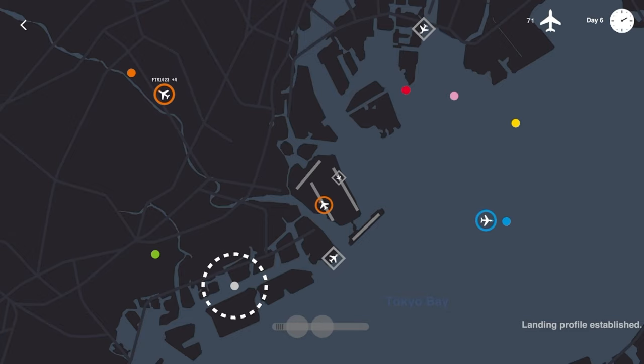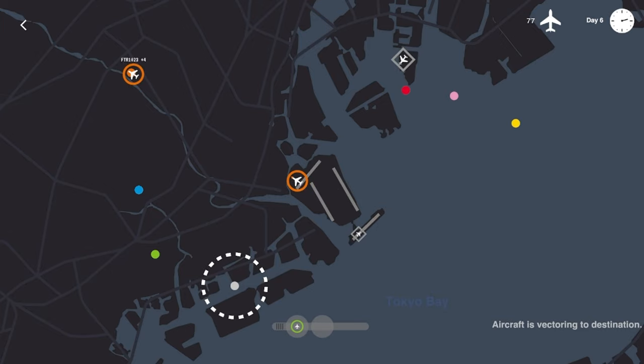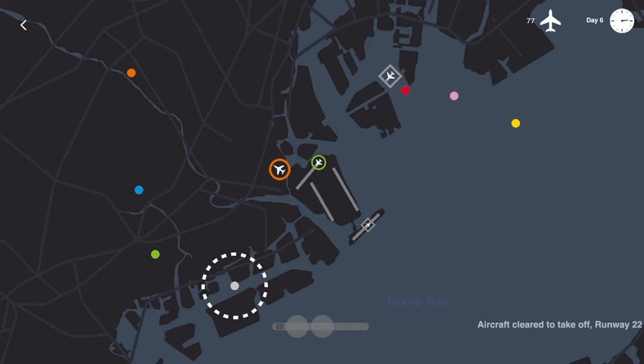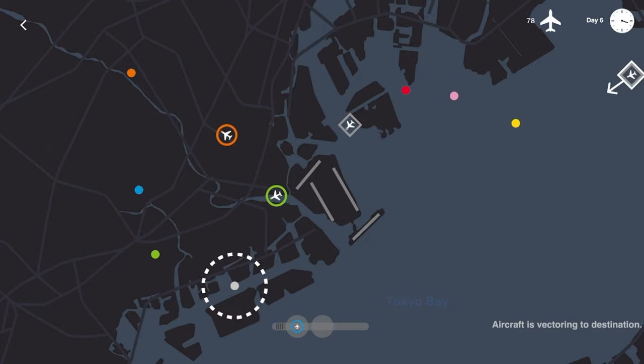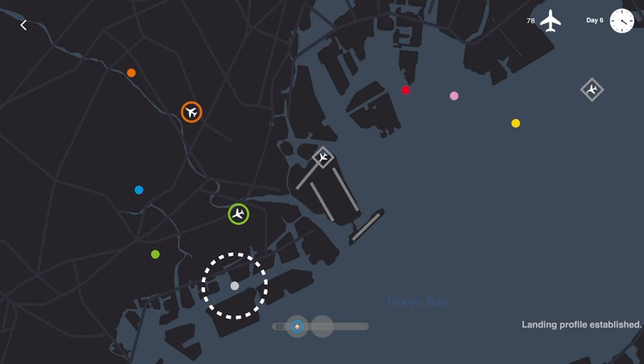Get that inbound flight going there, get that orange flight heading that way as we come up on about a quarter of the way through day six. Have a nice day — you're welcome, you have an even better day! Get this green flight up in the air, heading towards the green dot. Blue — we'll wait for this inbound flight to land, then handle blue. Let's see if we get another outbound flight to throw on the tarmac. We'll get red going.